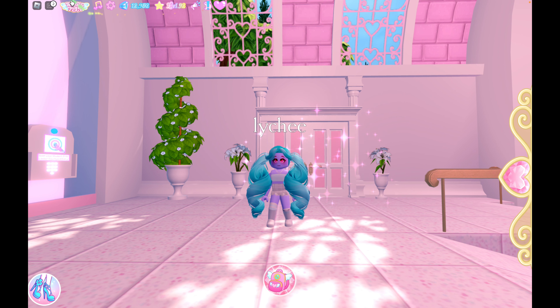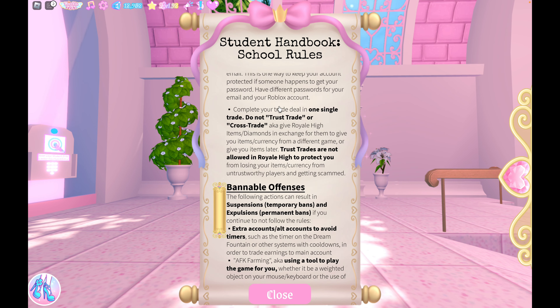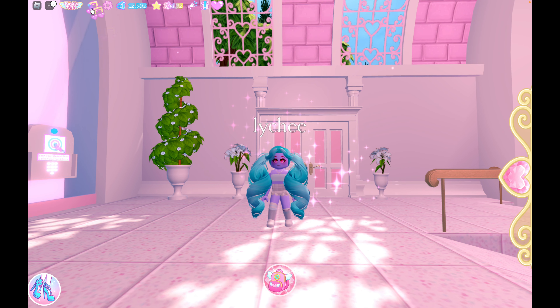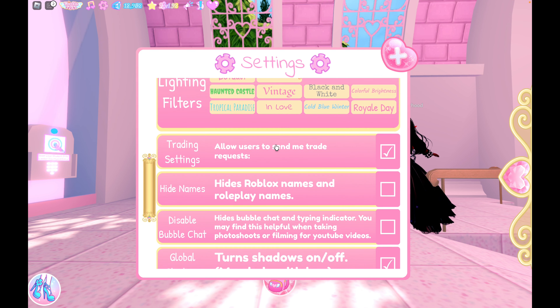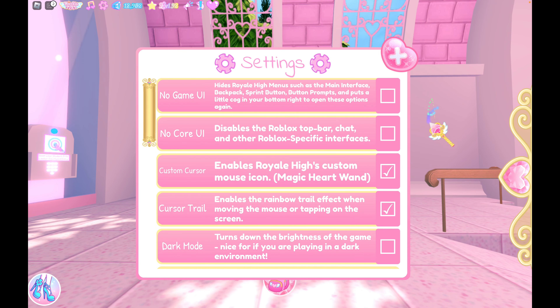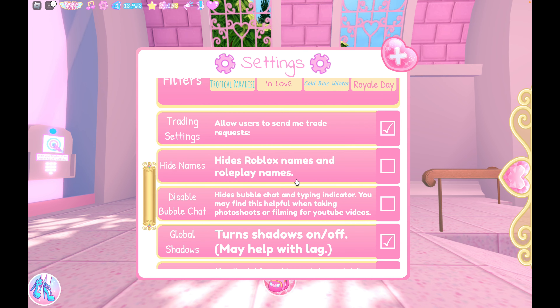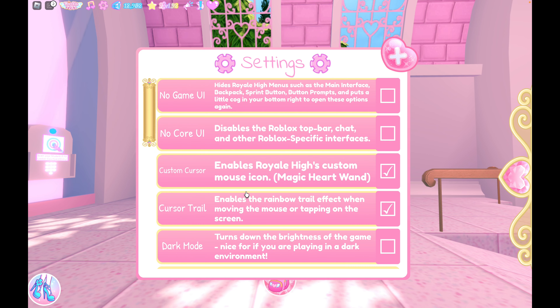Once you talk to Poppy and get the menu, there are quite a few different things. Starting at the top: Royale High is just the student handbook — rules and other things, I don't really use it. Music is obviously music. Settings has a couple of options — some interesting ones are if you don't like the wand and rainbow trail, you can disable those. You can also disable Roblox chat, adjust trade settings, hide names, and other general game settings.